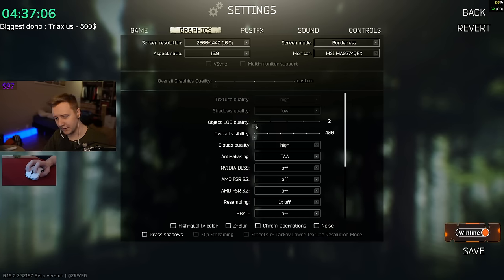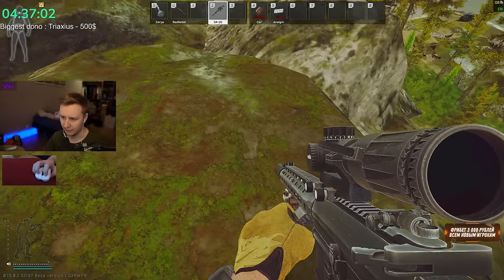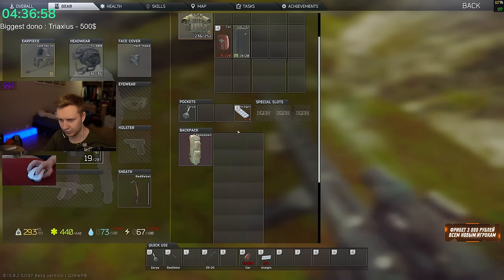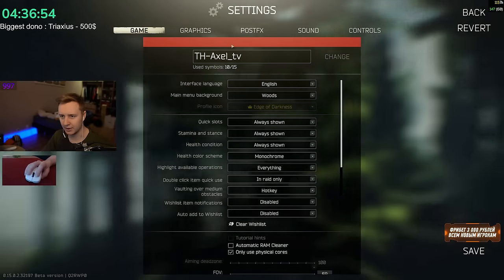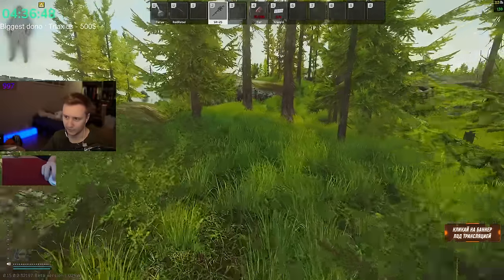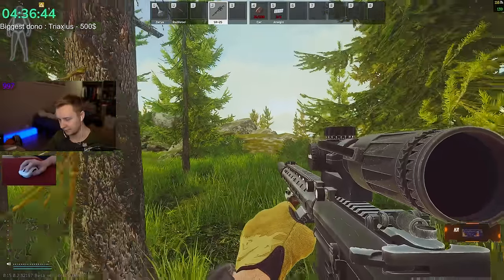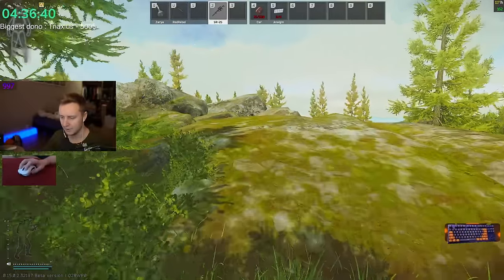Object LOD quality is a setting which determines how far away from you small objects render. For example, let's say there's something on the ground that you want to loot. The higher the object load quality number is, the further away you will see it — if you walk really far away, at a certain distance it will stop rendering, and the higher the setting is, the longer the distance. At the same time, it really affects FPS.